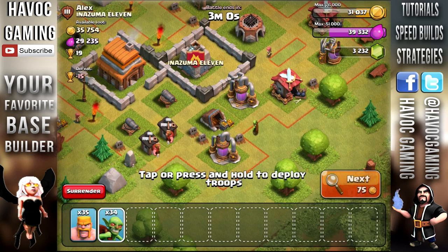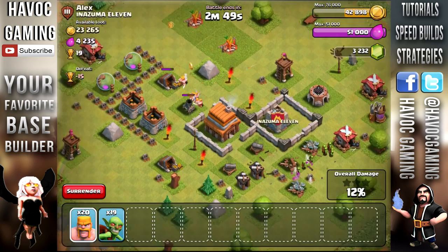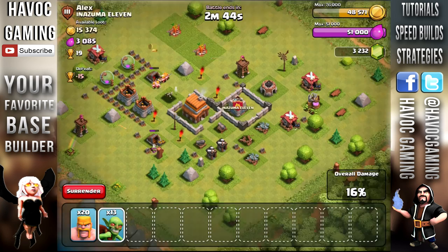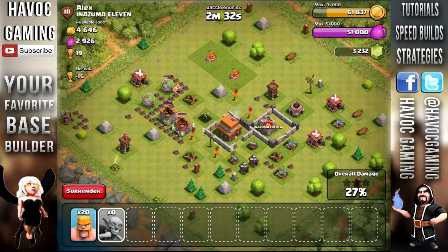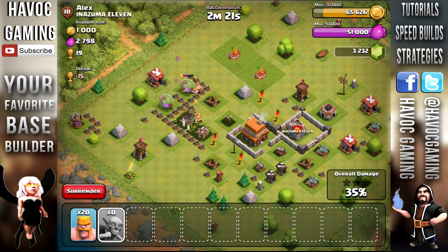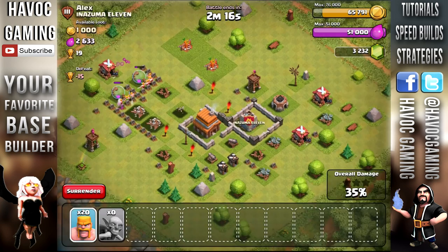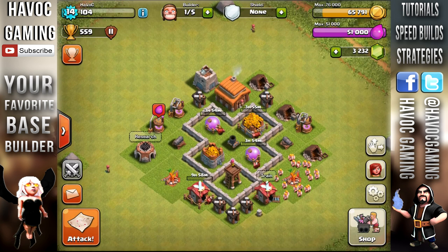This raid had 35k and 29k of elixir - not bad, fair enough. I just dropped some goblins on the right and dropped some barbarians on that mortar to take it out. Then I waited for the mortar to go down so I could deploy more goblins to take all that loot. The mortar goes down and I deploy goblins on the left. The goblins run around. All the gold left was in the storages. We got all the gold. The rest was in the town hall - I only had 20 barbarians so I didn't want to waste them. We ended up taking minus 14 or 15 trophies.